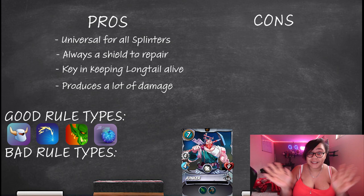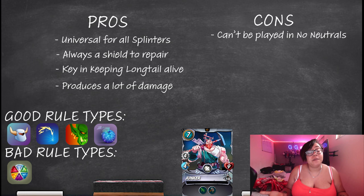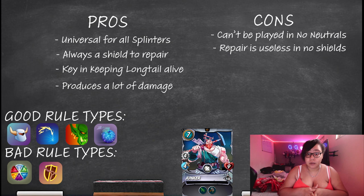Well, here are some things not to love. He's really bad because you can't play him in no neutral monsters — so you'll have to go with a different shield repair if you want to use the Longtail strategy. No shield is also a bad rule type for him. Although he can still do his damage, he can't do his main purpose, which is repairing shields.